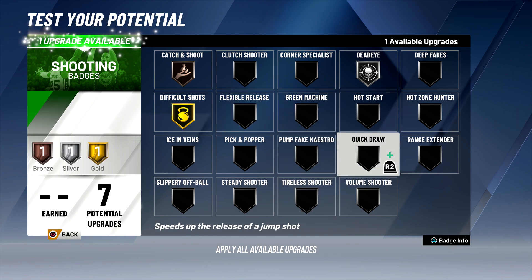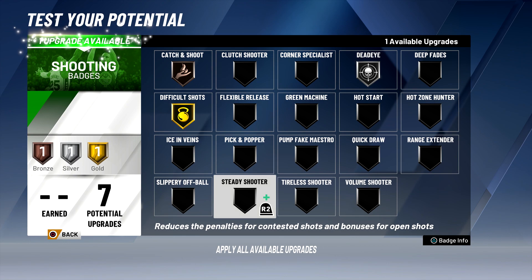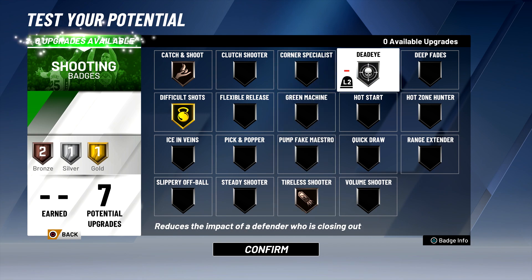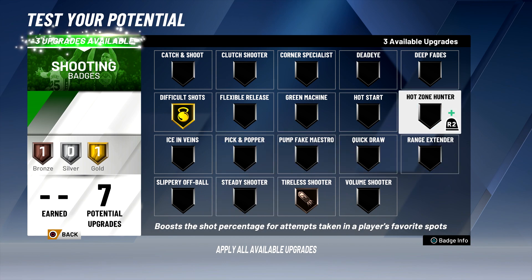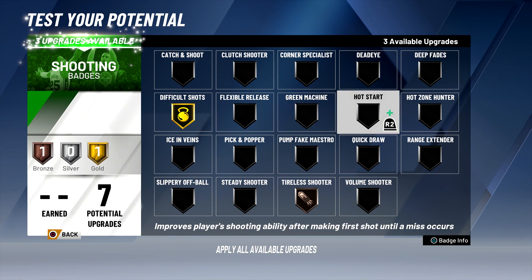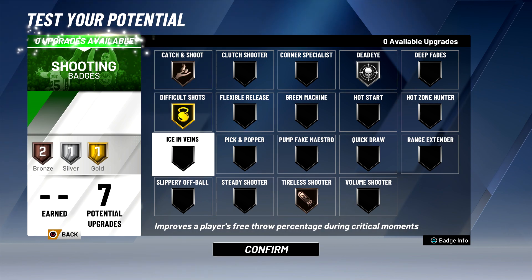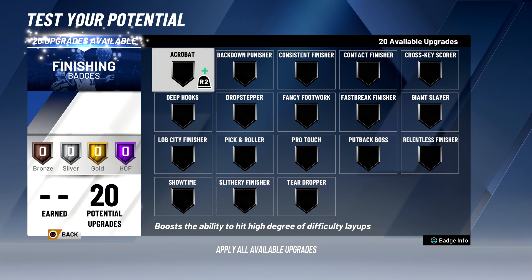For shooting badges, you only get seven but you still want to shoot a little bit so defenders don't just sag into the paint against you — that was a big problem last year. I put difficult shots on gold. A lot of the time badges pop up when you don't expect them — difficult shots pops when you do a step-back three. I put tireless shooter on as well, and dead eye on silver, so fadeaways or late contests from defenders who don't expect me to shoot will get covered.